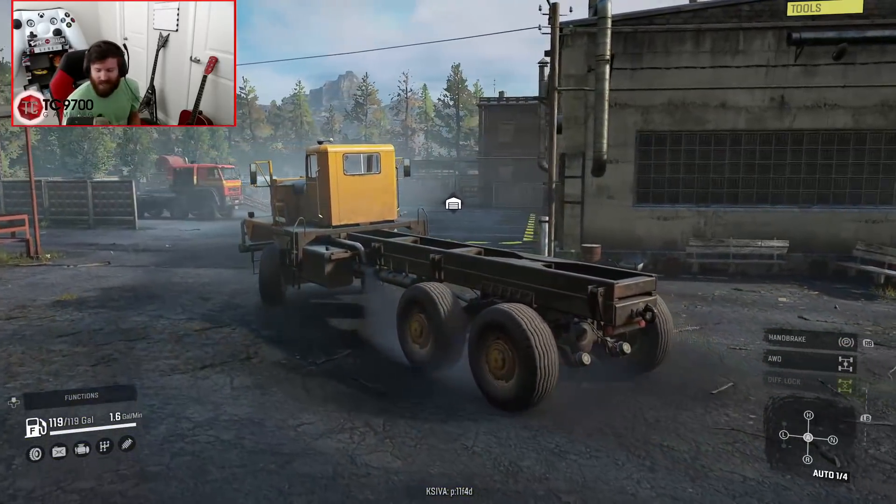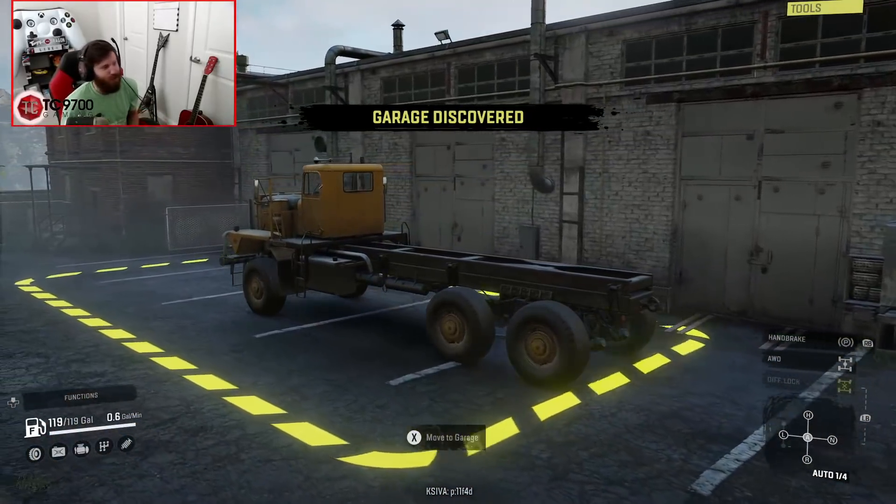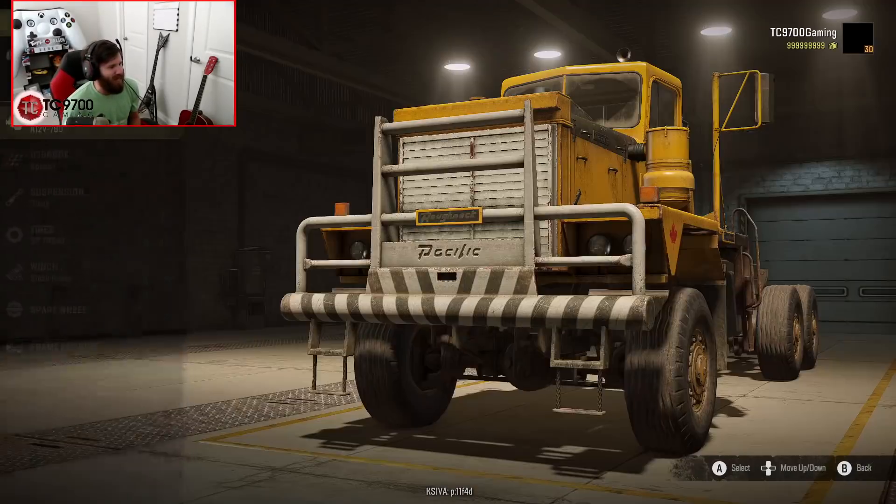One of the best parts about it is because it is a default truck, you can throw beans on the dash. That's by default — so it's already got the beans points.